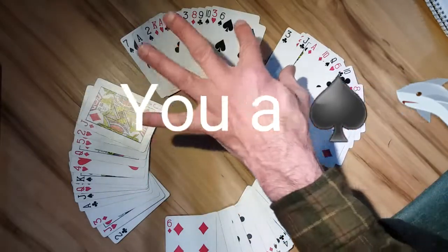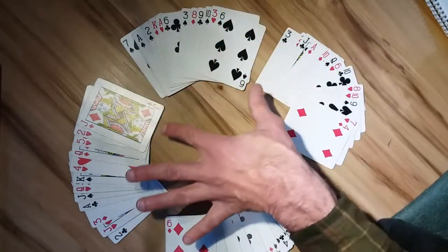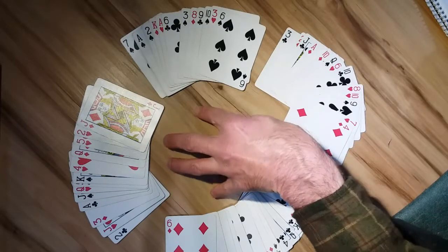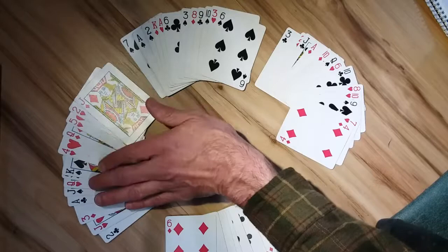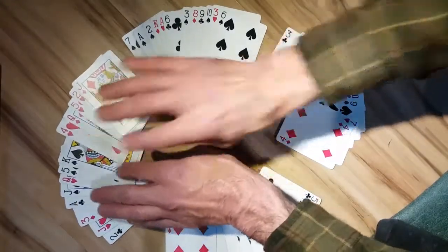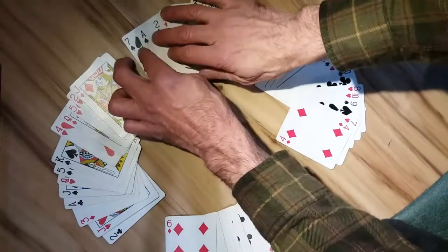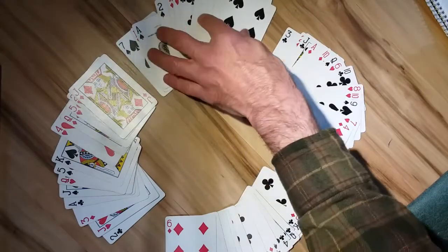Given that spades account for 13 cards divided by 4, there should be 3.25 spades for every single hand. So here's a shuffled hand — let's see how many spades actually play out. Here we've got 3, that matches it. Here we've got 1, 2, 3, 4, 5, 6.